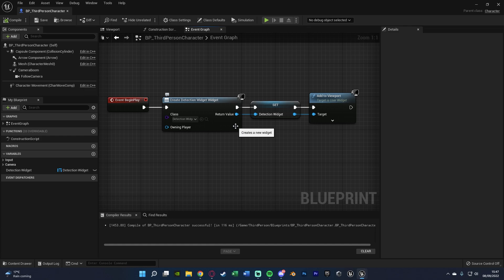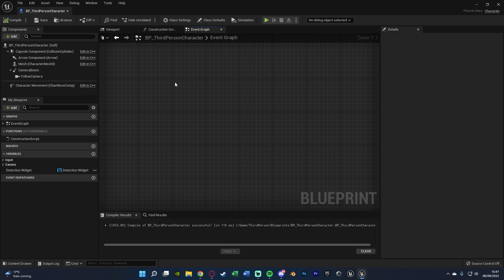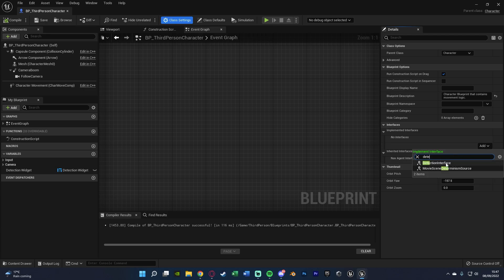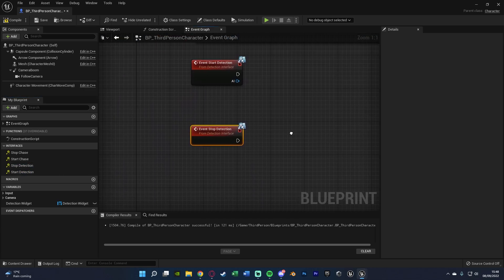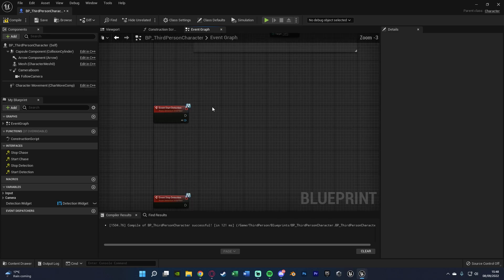Now let's start the detection code. Find empty space in the event graph and go to Class Settings to add the Detection Interface, the same way we did in the AI. Compile and save — we now have access to the interfaces tab and our four functions. We only want Start Detection and Stop Detection, so double click those to get them into the graph.